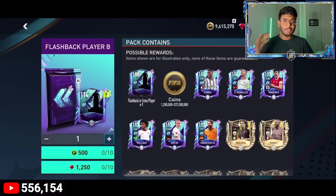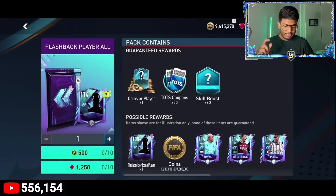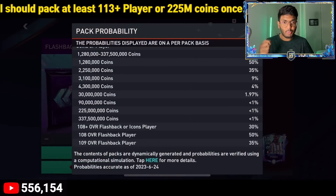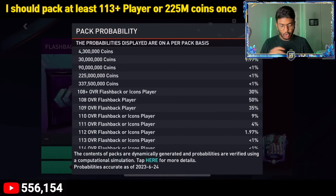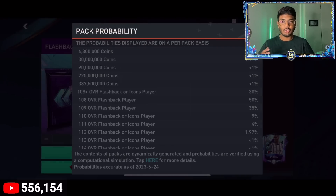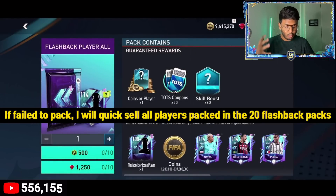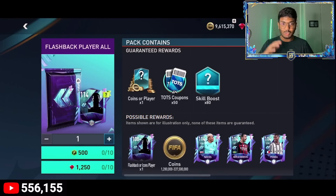Today I'm going to be opening 20 flashback packs with two criteria. Firstly, I should either pack a player worth 225 million coins, or get a 113-rated player. If I get either of those rewards in the 20 packs I open, I'll keep all the players. If I don't, I'm going to recycle all the players for 10 coins. It's all luck-based — let's see if the EA gods bless us!